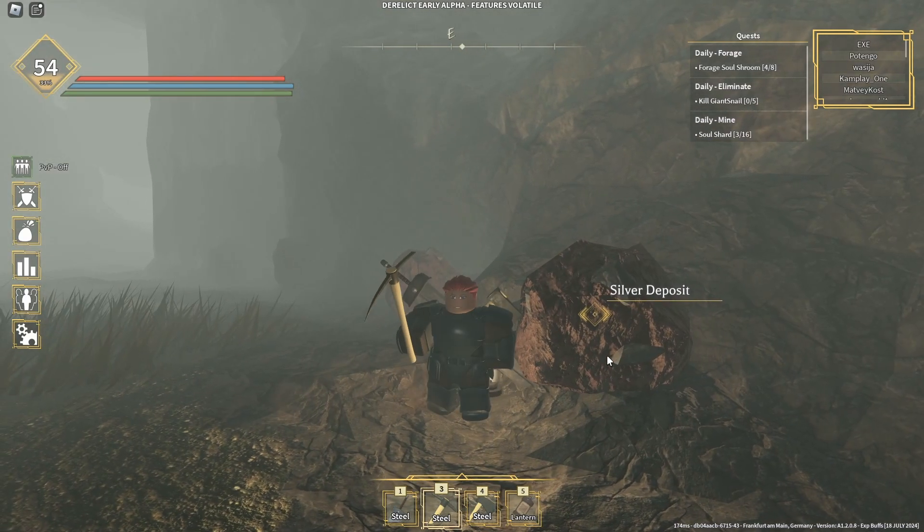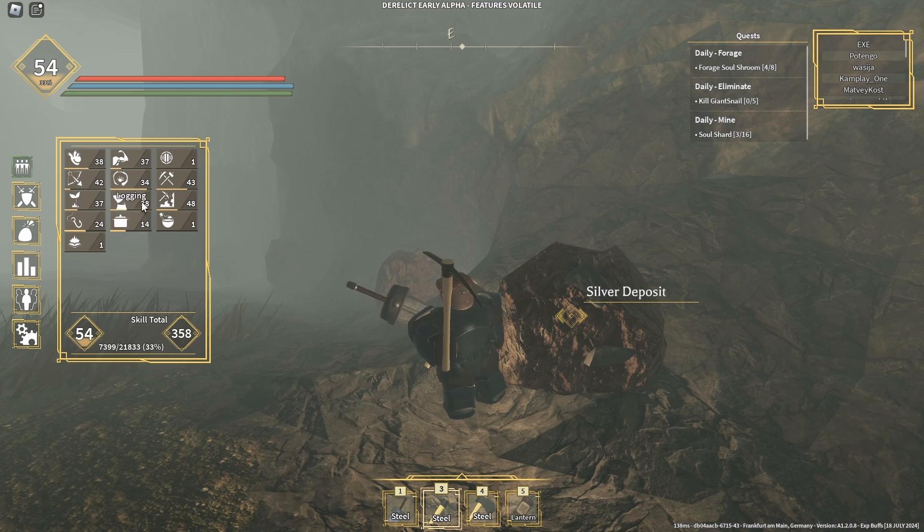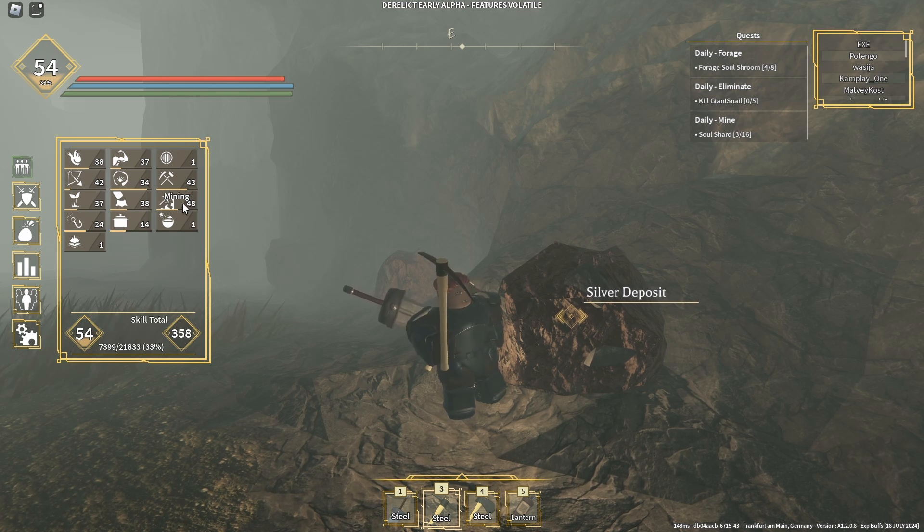Once you've gone over to this place and you can't seem to mine it, there are two reasons why. Reason number one is because your mining level is low — you need to have a mining level of 31 before you can even mine the silver deposit.